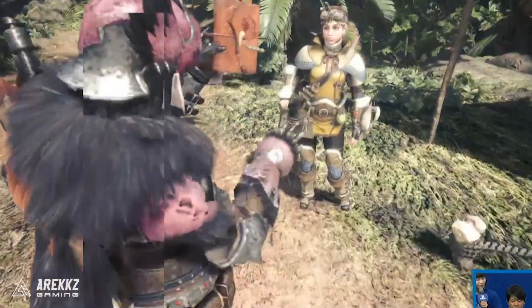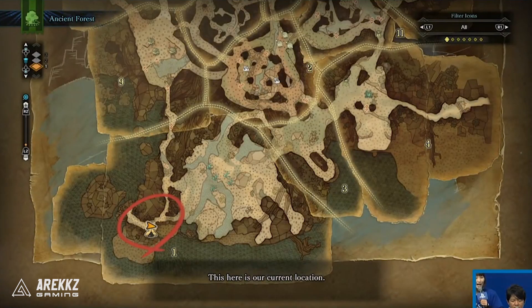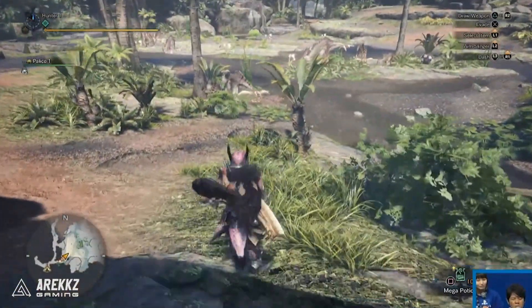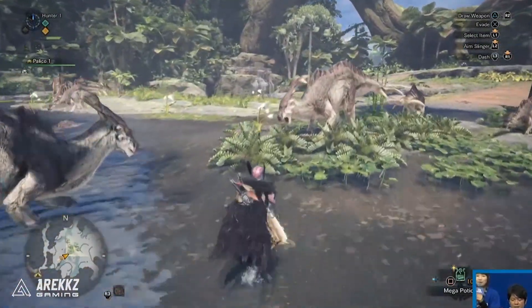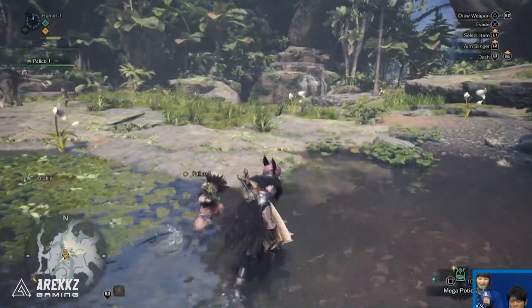It was a PlayStation Hong Kong live stream, and during that they played through the E3 demo — the one in the ancient forest where you see the Great Jagras at the beginning, then they go on to fight the Anjanath, introduce it to the Rathalos, and show you how monsters interact. They played the demo using different weapons: namely dual blades, insect glaives, switch axe, and light bow gun.